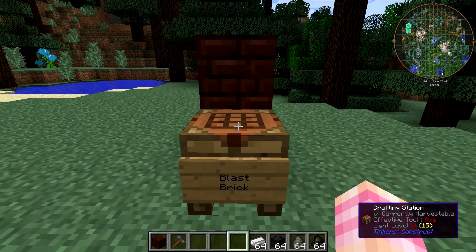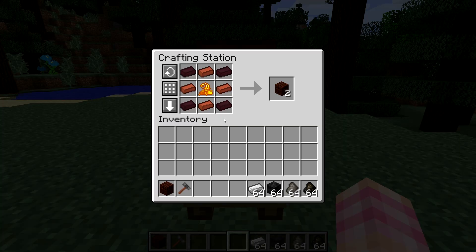If we look at the recipe for blast bricks, you need four bricks, four nether bricks, and a blaze powder to get two blast bricks — and you need 27 of these.